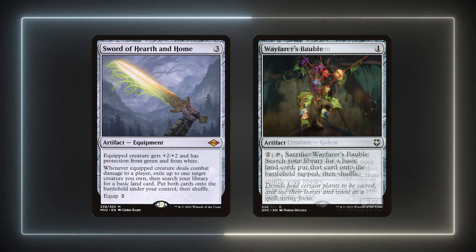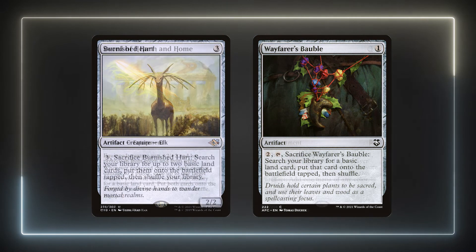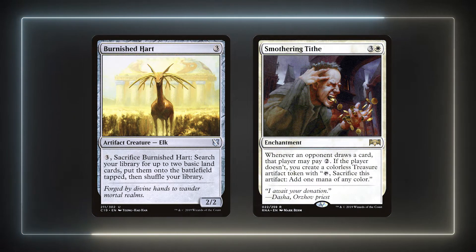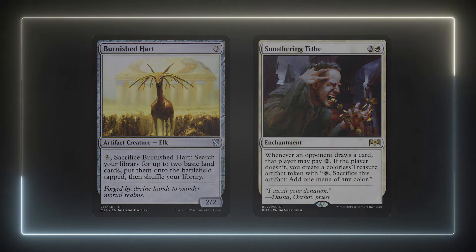Sword of Hearth and Home and Wayfarer's Bauble will also fetch us some basics. Since we're building around fliers, we'll have plenty of opportunities to connect with the sword. Smothering Tithe will wrap up our ramp section. We don't need a ton of ramp as all the scrying and card draws should always ensure we make our land drops. Between these and Strixhaven Stadium, we should be all set for mana in most games.